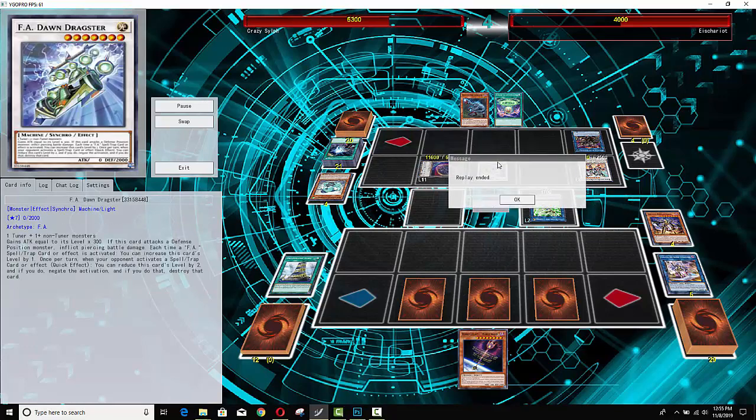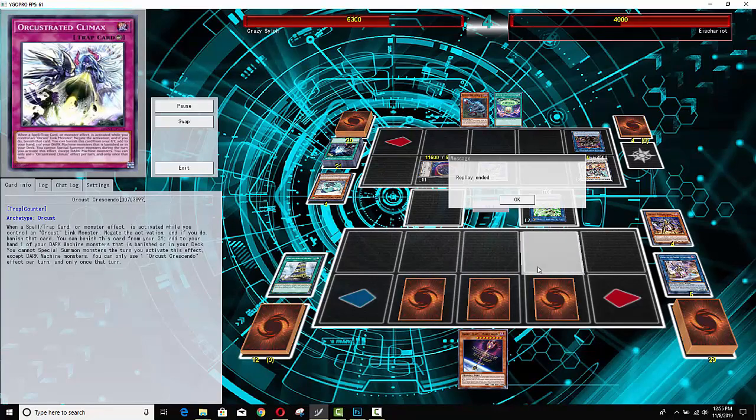He has more than enough damage on board with just the Nibiru token alone to win the game. His opponent is pretty salty — because game one he didn't get to play any Yu-Gi-Oh, and game two he completely threw the game away after opening with Nibiru plus Crescendo and having three counter traps on the field. But them be the breaks in Yu-Gi-Oh.